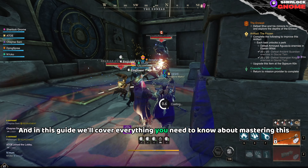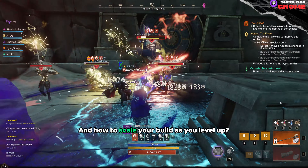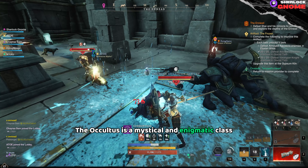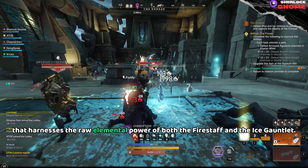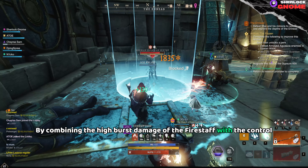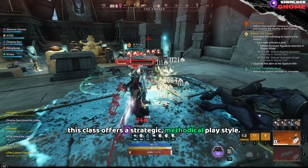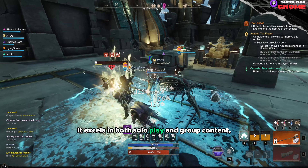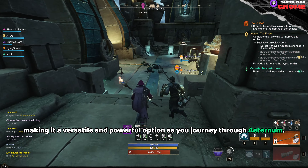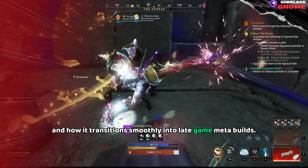In this guide, we'll cover everything you need to know about mastering this class, from skill rotations to gear recommendations, and how to scale your build as you level up. The Occultus is a mystical and enigmatic class that harnesses the raw elemental power of both the Fire Staff and the Ice Gauntlet. By combining the high burst damage of the Fire Staff with the control and damage over time abilities of the Ice Gauntlet, this class offers a strategic, methodical playstyle. It excels in both solo play and group content, making it a versatile and powerful option as you journey through Eternum.